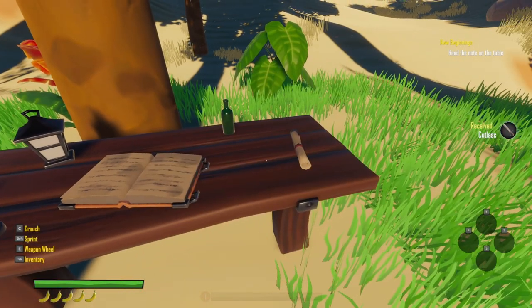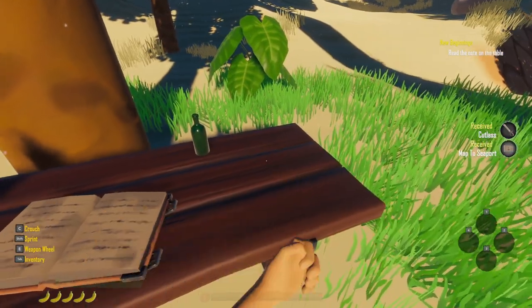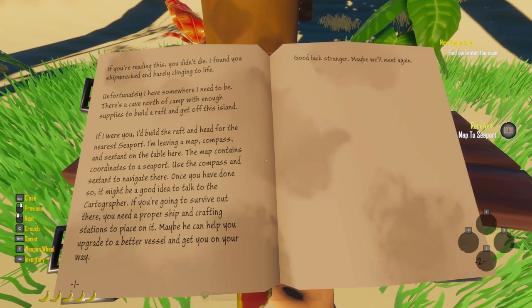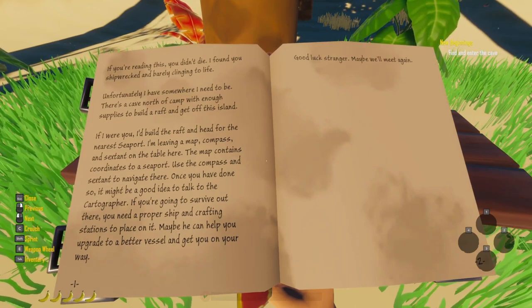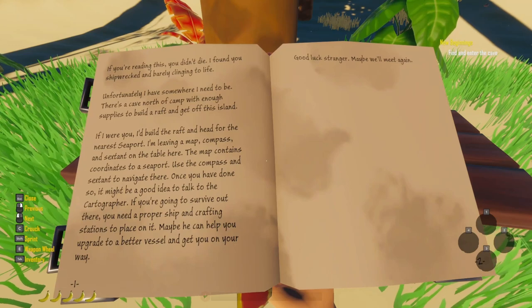Go ahead and grab some of these things. Up there at the top right corner is the quest that I am doing right now, so I'm going to read the note on the table. It's pretty much saying if I'm reading this, I didn't die, and I found you on a shipwreck barely clinging to life. Unfortunately, there's a cave up north with some supplies in it to build a raft and get off this island.